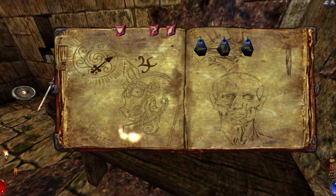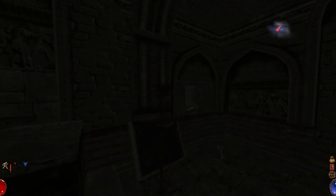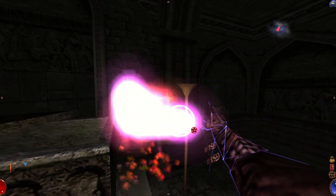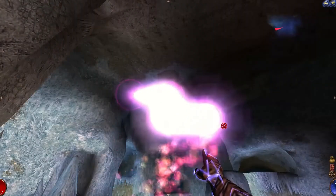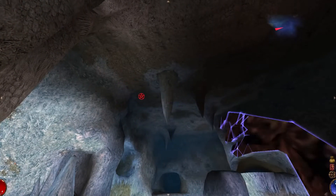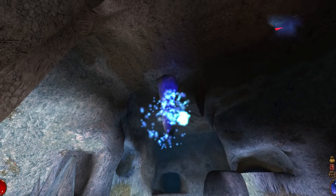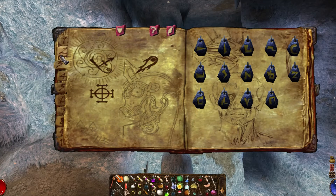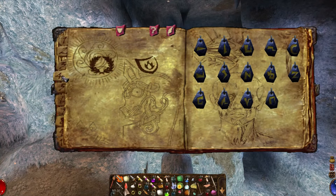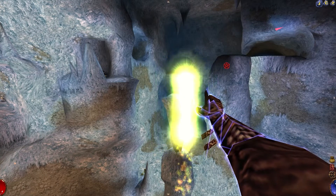Once you learn the fire rune, you can start casting fireball spells. Once you learn the lightning rune, you can start casting lightning bolts. And there's a good variety of spells as well: basic attack and defense spells such as magic missile or healing, as well as more utility-focused spells such as darkvision, which allows you to see in dim areas, and levitation, which allows you to walk across open air without having to attempt platforming or jumping.